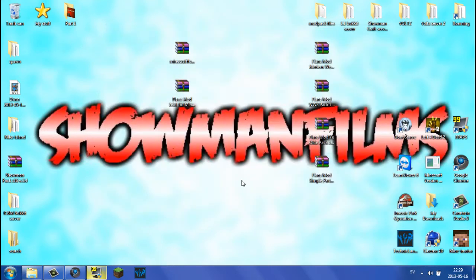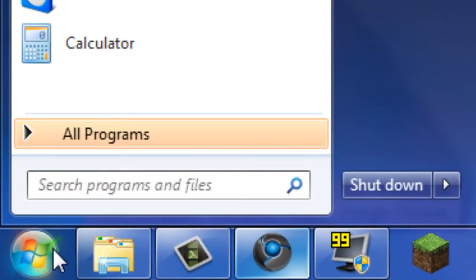Go ahead and close Minecraft down. Next up, we're going to go into the roaming folder. I have a shortcut here but I'm not going to use it, because people who haven't installed this mod before might not know how to get there. First off, open your start menu. I'm using a Windows 7 computer, but if you're using Windows XP, you want to open a program called Run.exe.